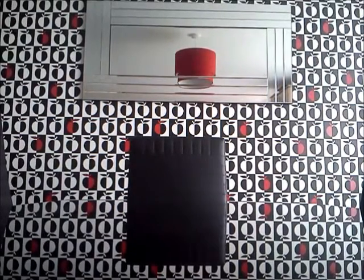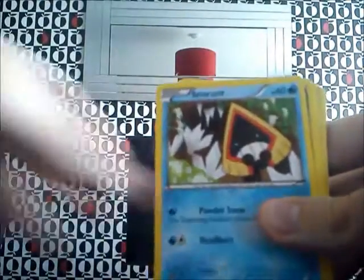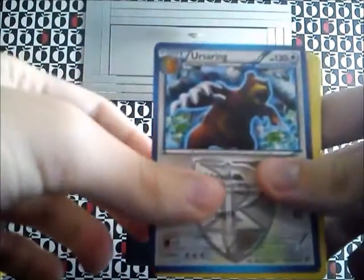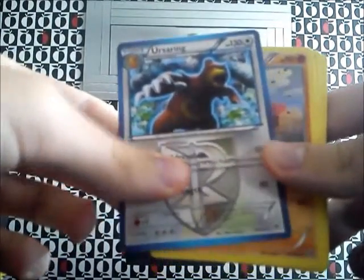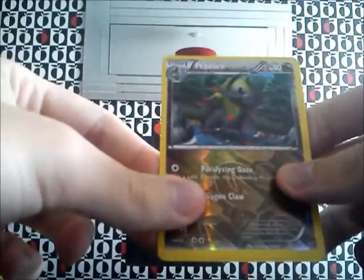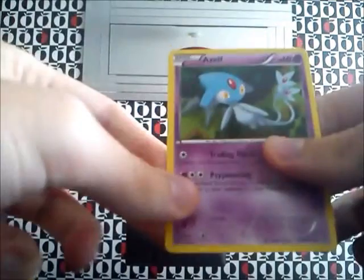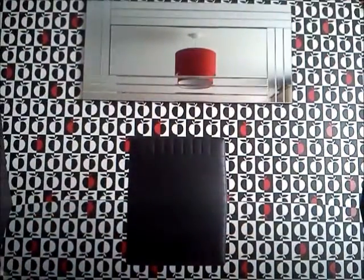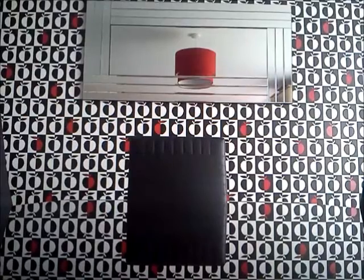There we go. Here we go. Start with Snorant, Axial, Drogagon, Tynemo, Sering — it's been like every pack so far, except for one. Anyway. Machoke. Energy Retrieval trainer card. Reverse Hollow Fracture. And my Rare is... a... Azelf. That's non-hollow as well. Haven't had a hollow rare yet, but still a couple packs to go.